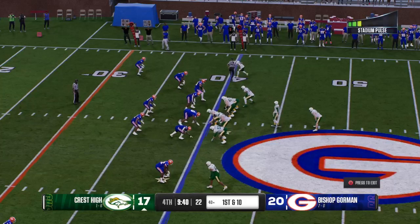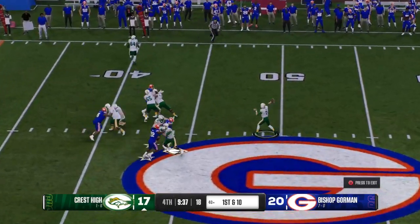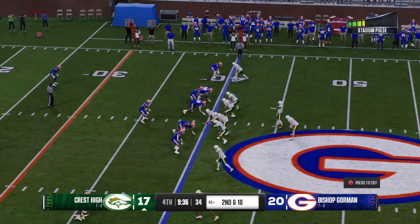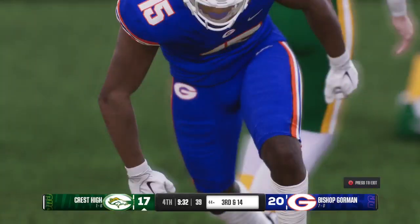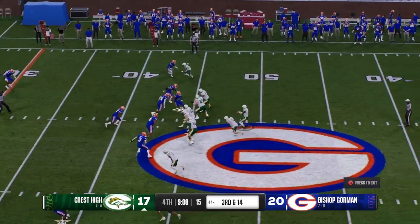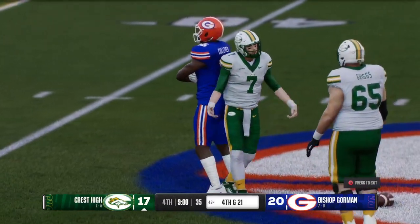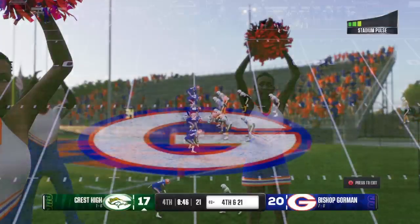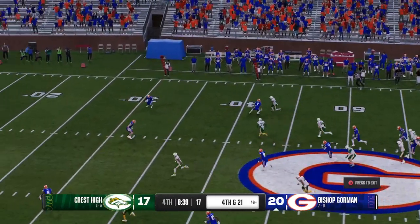A great spot to start this drive for the offense. They'll throw it on first down — not able to hook up there, incomplete, second and ten. It's a draw — nowhere to run, he loses four on the carry. They could really use a few yards here on third down because from here it would be a 61-yard attempt — and they got him, down for the sack. That's why winning early downs is so important — win first and second down, you set up third and long, now you can pin your ears back and get after the quarterback. Here comes the punt team.